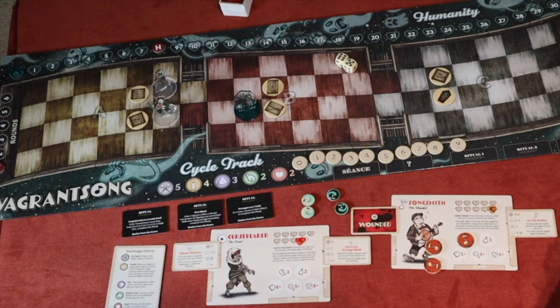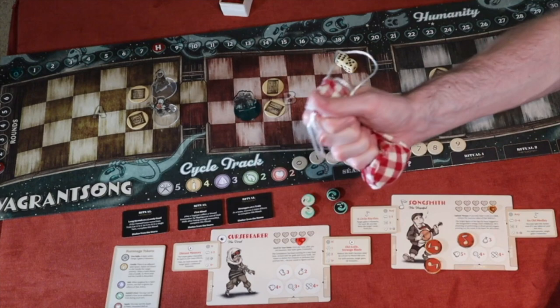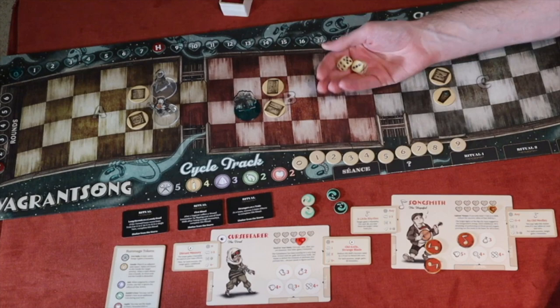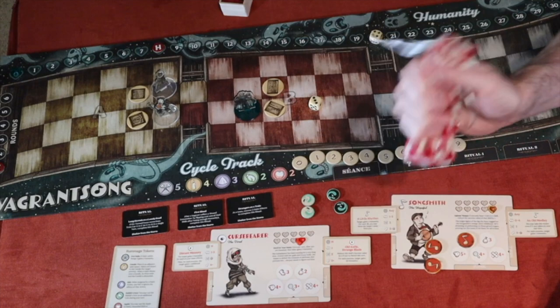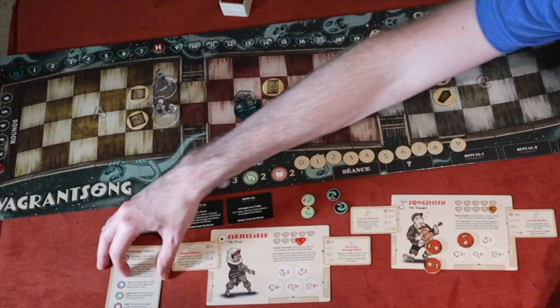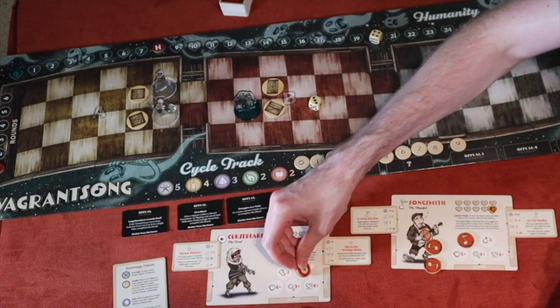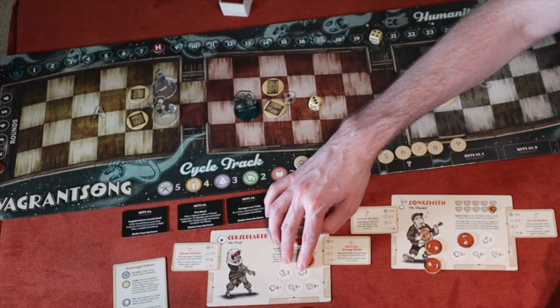Healing happens in one of two ways: you can spend money between scenarios, or you can use the rummage bag. The rummage bag is a major mechanism alongside dice rolling. You pull randomly and try to mitigate things. There are five different token icons; the player aid shows what each does. When you place a token on the rummage icon, that number is your capacity — how many rummage tokens you can hold in your inventory.